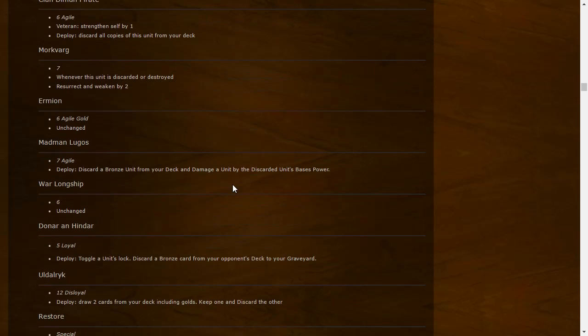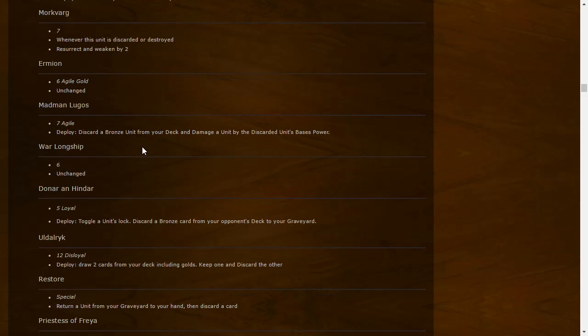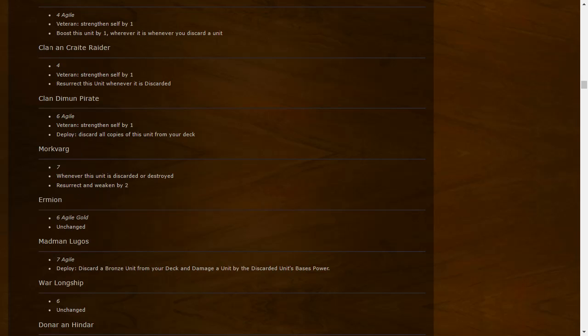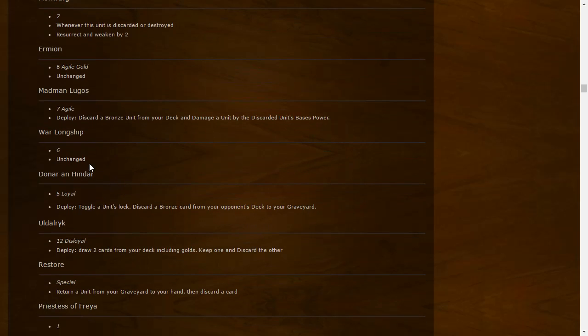Ermion: six-point Agile gold, unchanged. Madman Lugos: seven-point Agile — Deploy: discard a bronze unit from your deck and damage a unit by the discarded unit's base power. So you discard a unit — say an eight-power one — into the graveyard and shoot for eight. Pretty crazy. You can also discard a Clan an Craite Raider to shoot for four but also get the Raider on the board. War Longship: unchanged but looks a bit beefier now.